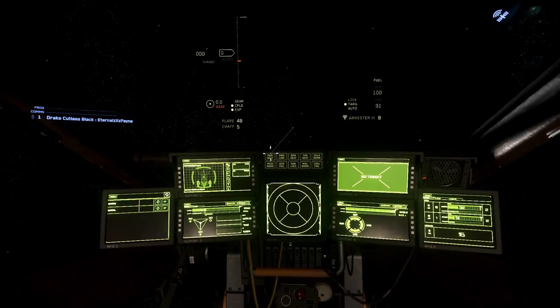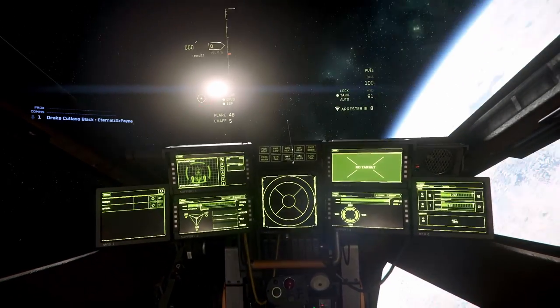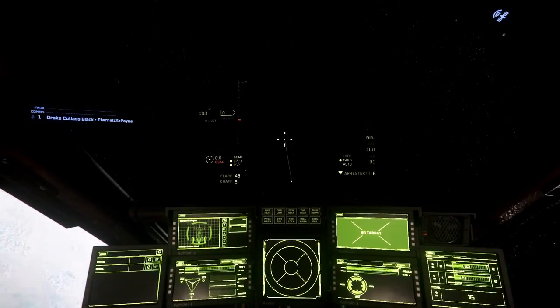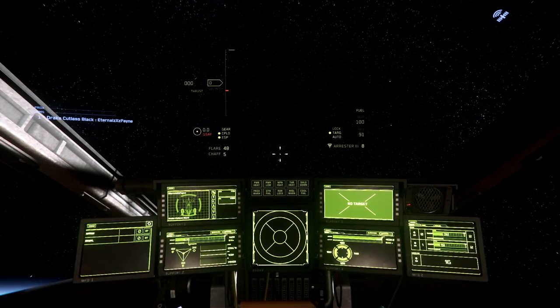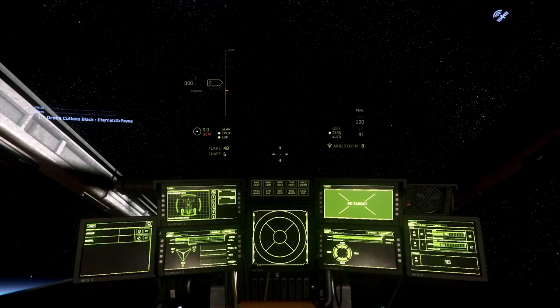I've showed you how to get out of your apartment on New Babbage, I've showed you how to get to the spaceport, and I've showed you how to take off for the very first time. So I'm going to give you your first job in Star Citizen — hold on tight, because we're about to go full Philip J. Fry mode and be a space delivery boy.